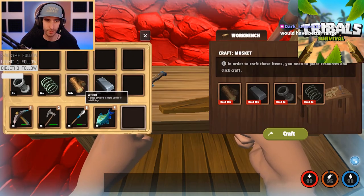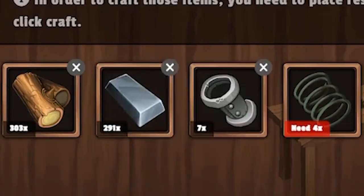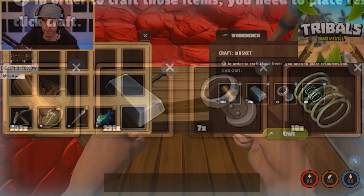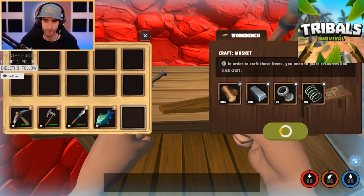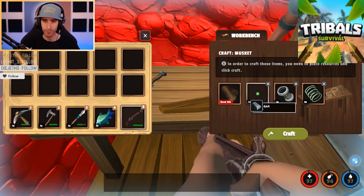We'll go with a musket. Select it, put in all your materials — it's this simple, just hit craft. Boom, there you go, you got your first musket.